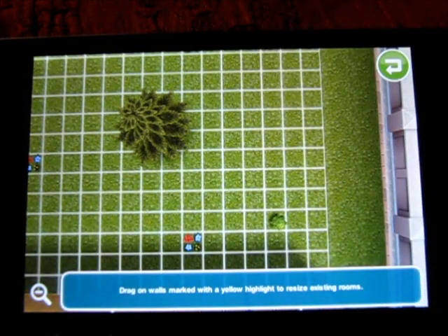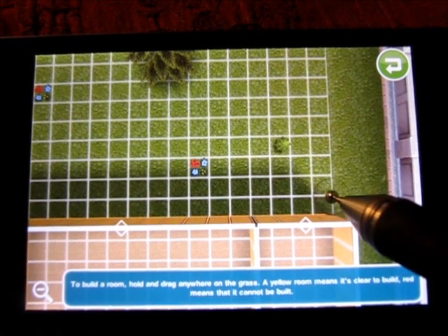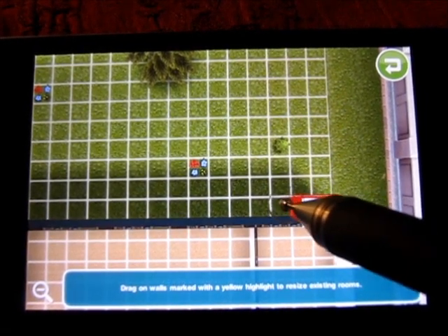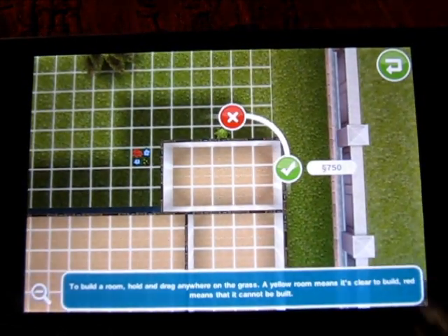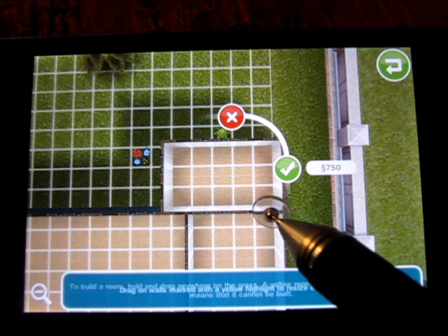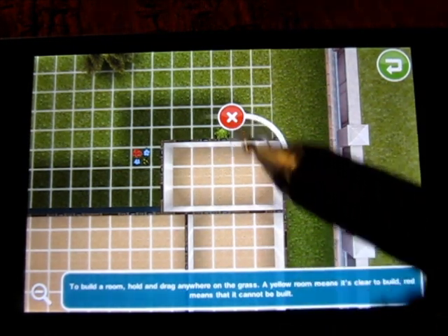Next we're going to build the game room right off the child's room — five across and three up. We start from this edge and go five across: one, two, three, four, five, and three up: one, two, three. As mentioned from previous videos, we always count the last shared square twice, so five across and three up gives us our game room.